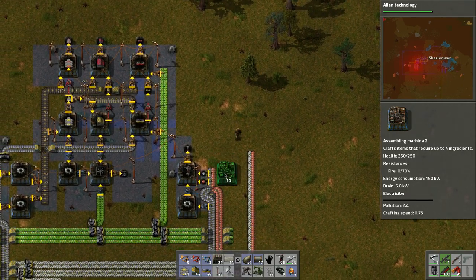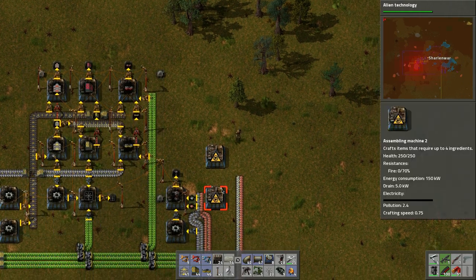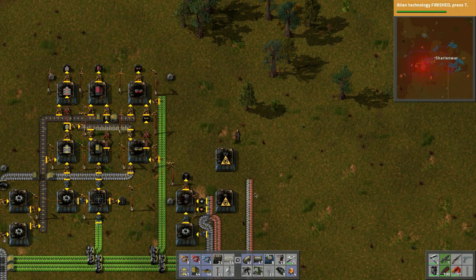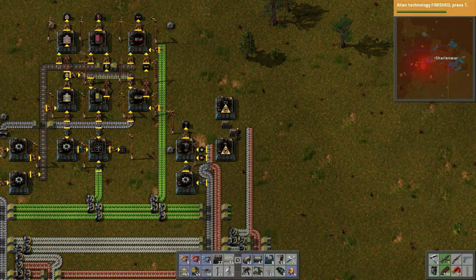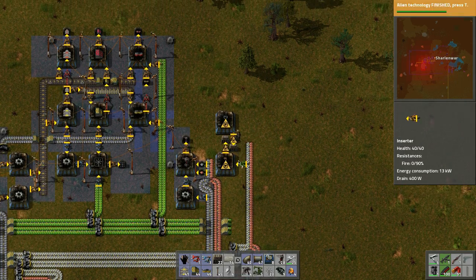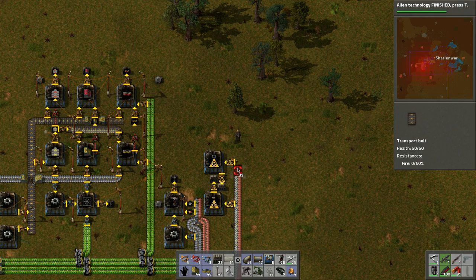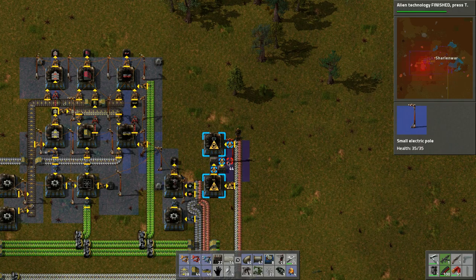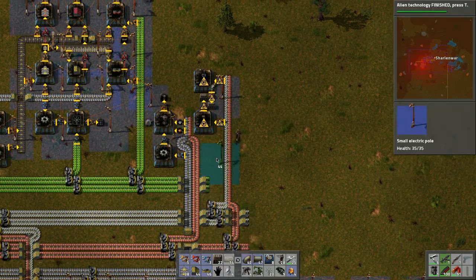Let's craft these: this one will be medium electric poles, this one could be big electric poles. We'll put them in chests like so, and grab the materials we're gonna need. Now let's bring some power to this.